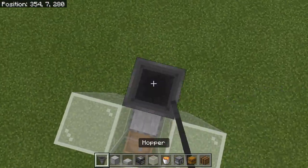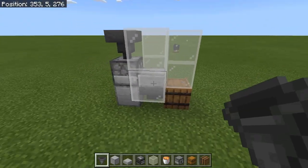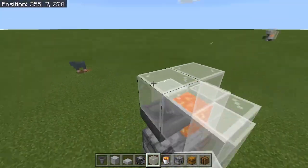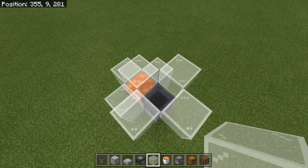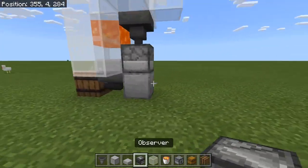Go up two high just like this, then place a hopper on top of the dispenser — it should look something like this so far. Once you do that, place a lava bucket right here just like that, and you can actually cover this up with a block. Come over here and do the same thing and cover it with glass or solid blocks, all the way around. You have to make this one two high just like that.